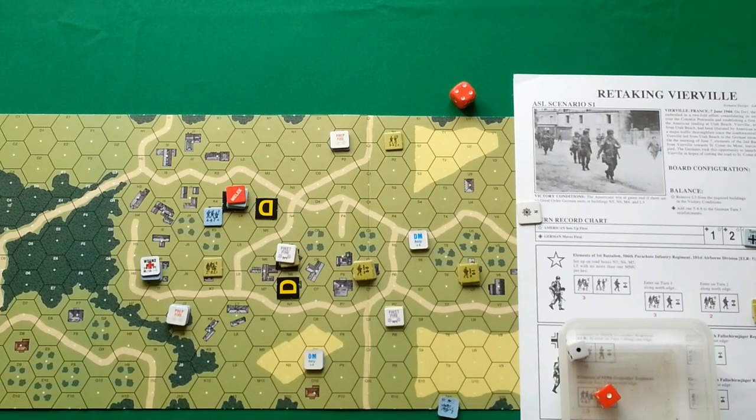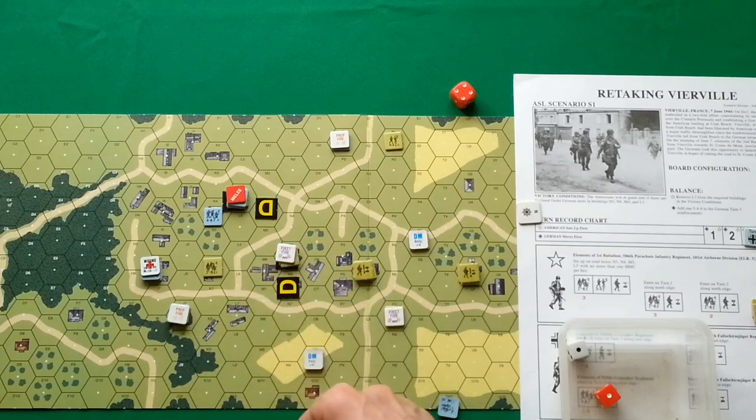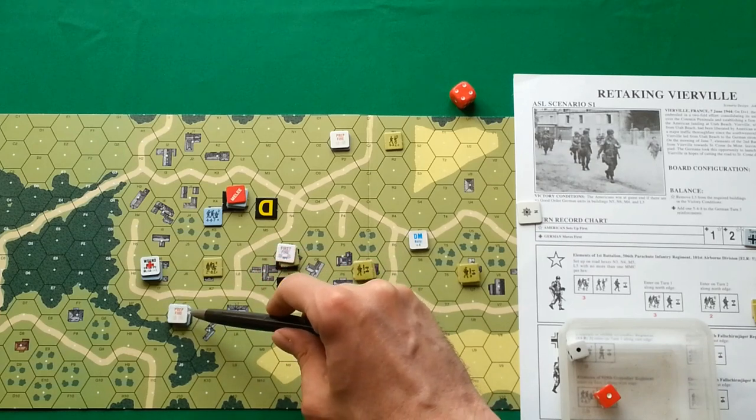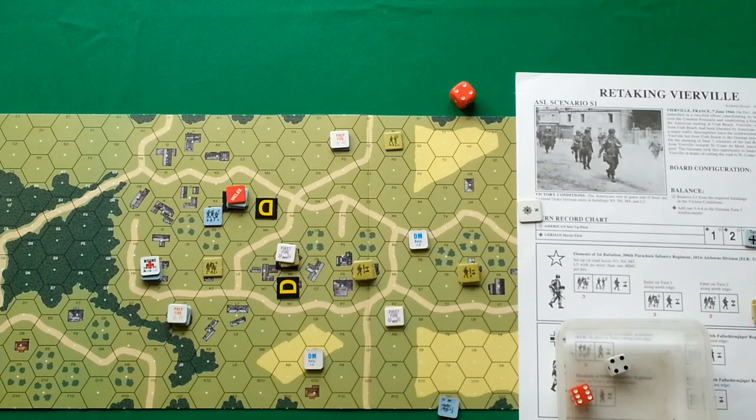Placing first fire counter. This is a pure disaster for Germans. I don't know if they will be able to do anything more, but let's play to the end. That's all for the German movement phase — they cannot do much. Moving to the defensive fire phase. Americans fire back with firepower of six on this stack in woods, so plus one modifier. Rolled 11 — that is a miss.